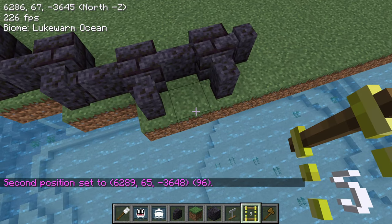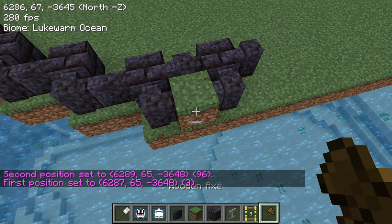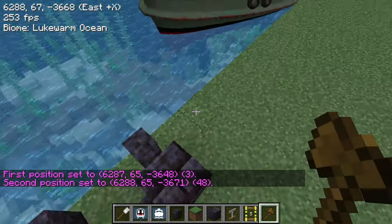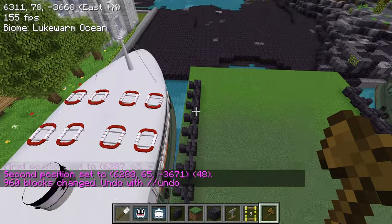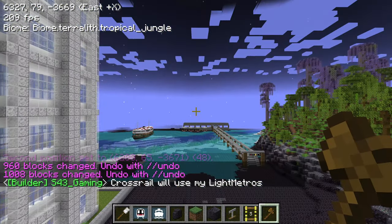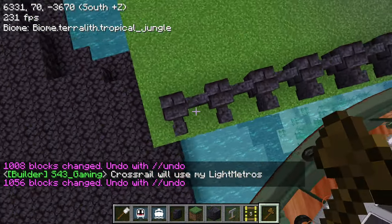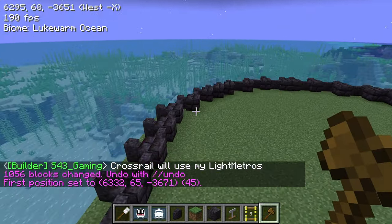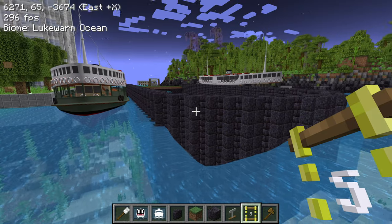Stacking will be a bit challenging because of the way World Edit works with these walls - we have to do it on this block. I'll stack maybe 22 blocks, which would be perfect. Now I stack this thing downwards.